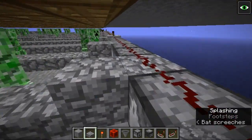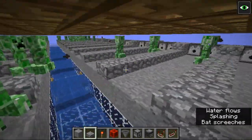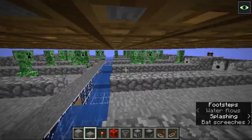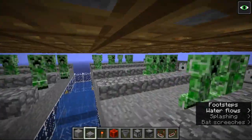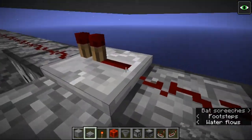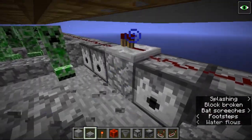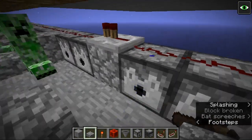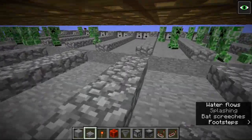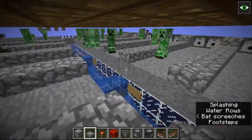Right here we have the repeaters, which you need at minimum every 15 blocks. I worked my way backwards, so this one right here is actually about 14 blocks. We want to make sure it's directly on one of these blocks here, because if you put it on top, it's not going to power that particular dispenser.